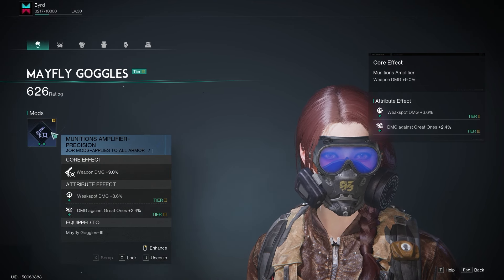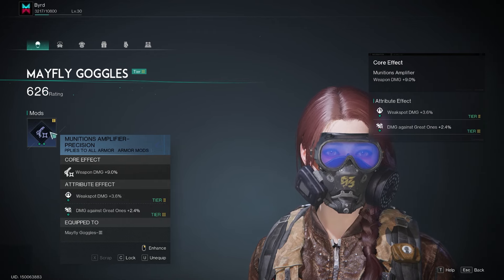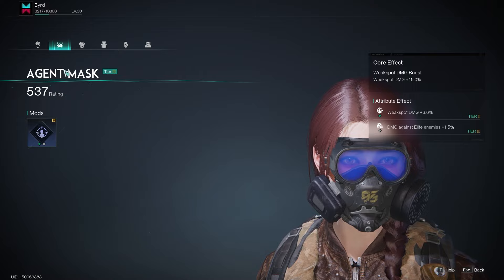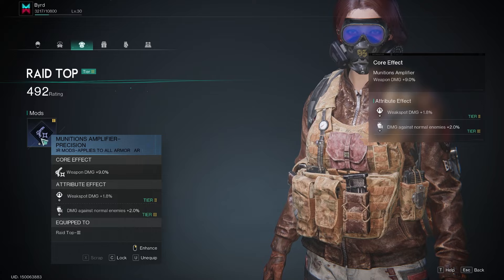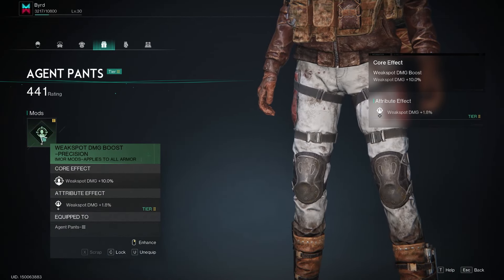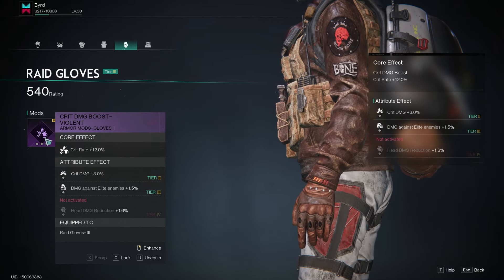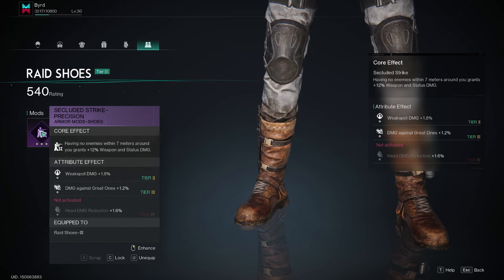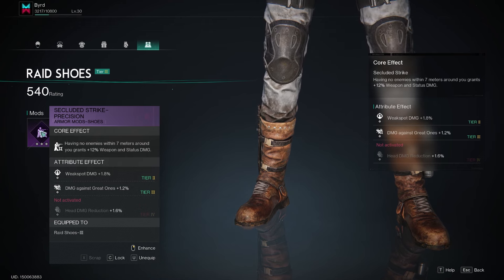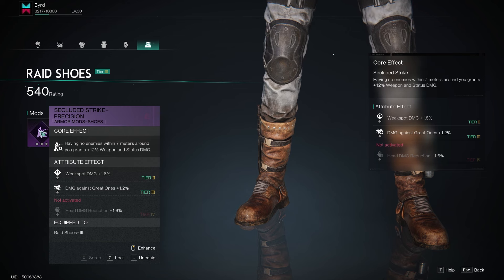For armor mods, I focused on weapon damage, weak spot damage, and crit rate across the board — on the helmet, mask, and chest piece. The boots mod gives plus 12% weapon and status damage when no enemies are within seven meters, helping both the weapon damage and the ability damage from the setup.